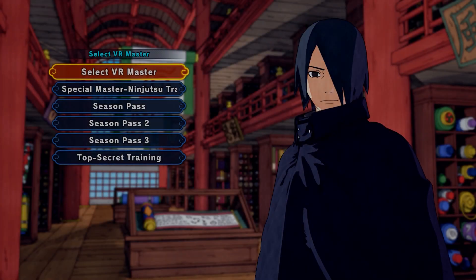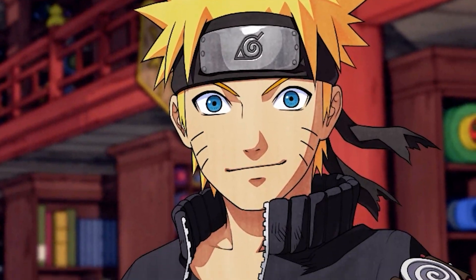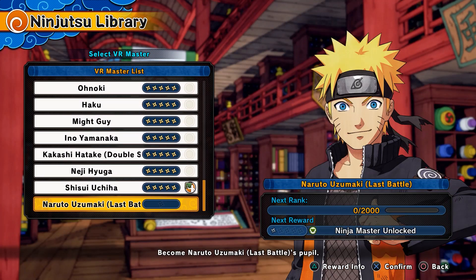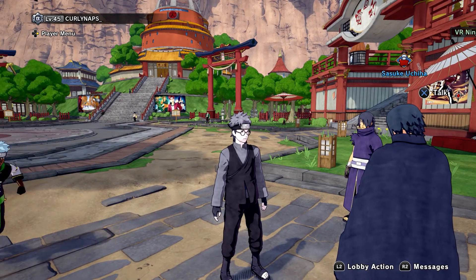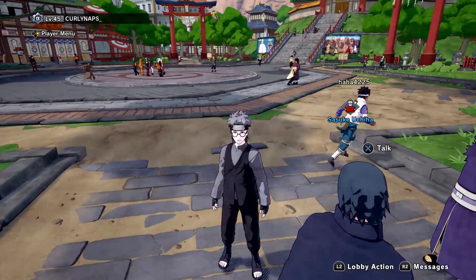Alright, let's see what he's looking like - damn, look at that man looking crazy! They did their thing, they did their thing. Alright, you already know I accept him as a pupil. I think we're gonna have to unlock him, so I'm gonna go into some VR missions, unlock him real quick, and then just use him in an actual battle. I'm gonna run this intro and then we'll be right back.